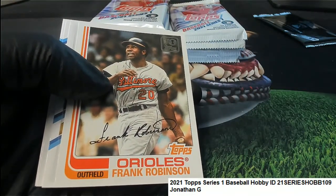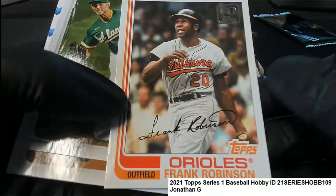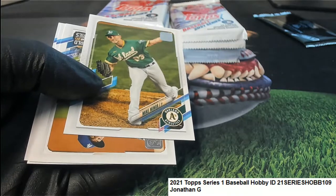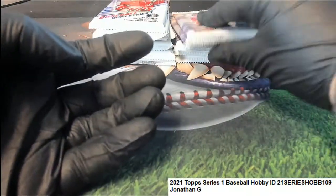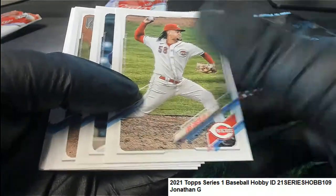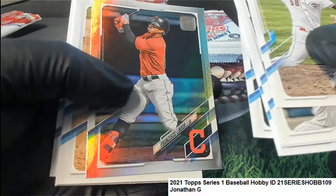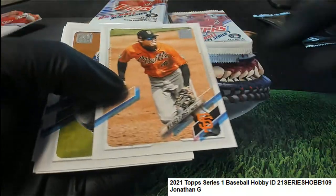Oh, that is a really cool Frank Robinson — congratulations Jonathan G, very nice! Let's pull down a super fracture. Casey Mize rookie, Sixto Sanchez — get them graded, these are great rookie cards to get graded, they are the first rookie card that player has. Nice — put that one in a top loader, nice parallel.